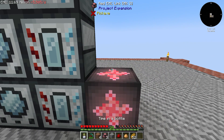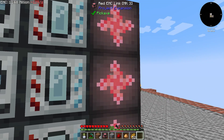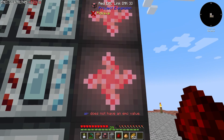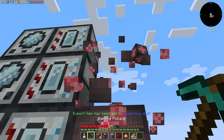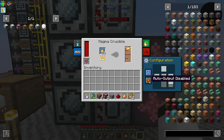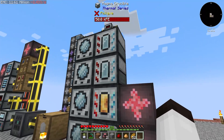The other two we can do quickly are the ones that use destabilized redstone and energized glowstone. I'm putting those in here. Air doesn't have an EMC value so we can't do redstone that way — we'll make a different method for redstone. Setting this one to glowstone — that can come directly from EMC — and it's already making energized glowstone. Setting output on the other side and input on this side.